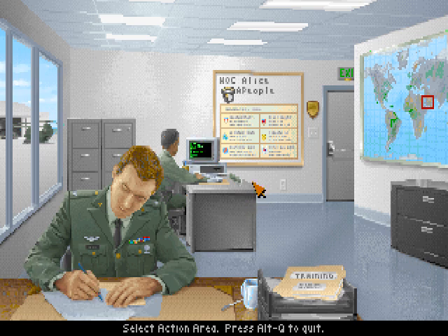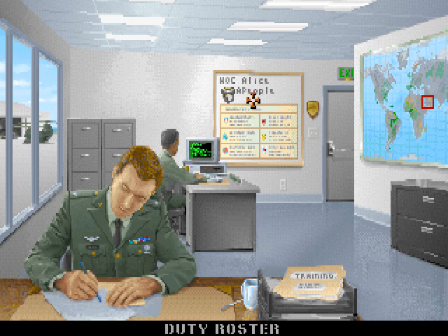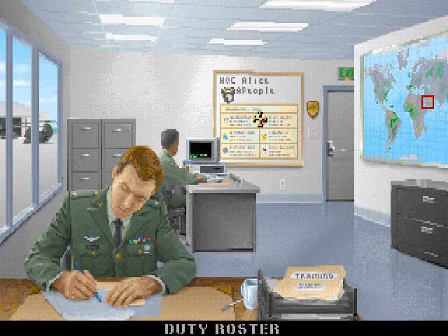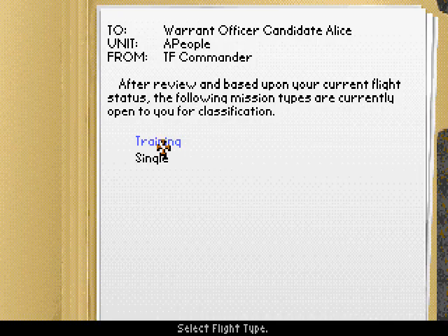But that wasn't the main thing I wanted to show in this video. What I wanted to show you was that when you first create a pilot in this game, they become a WOC — Warrant Officer Candidate — which is the lowest rank in the game. And if you try to choose the mission type down here, you can see when you start the game you have only two mission types available: training missions and single missions.